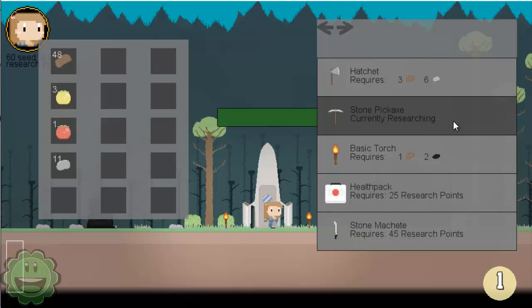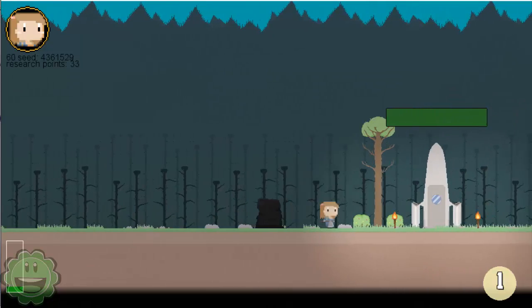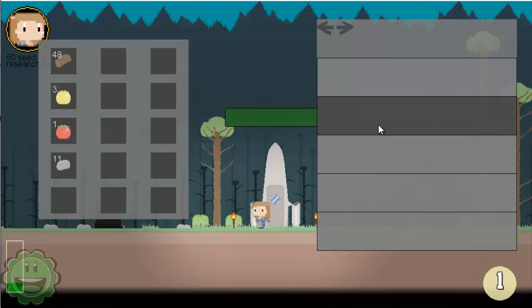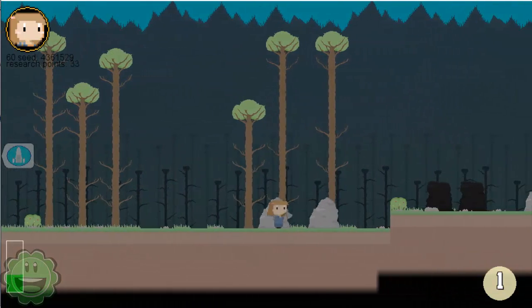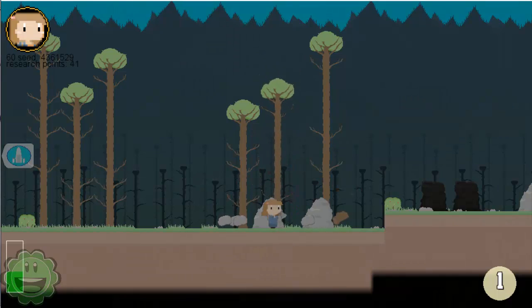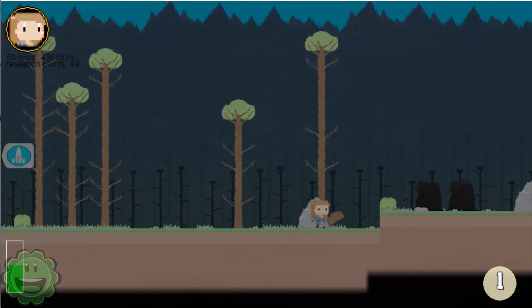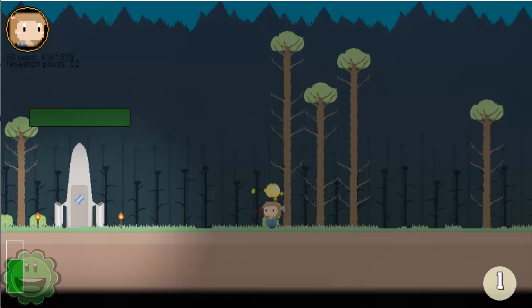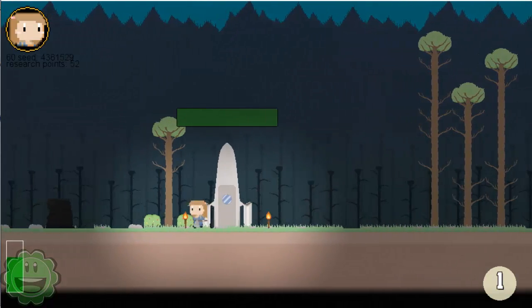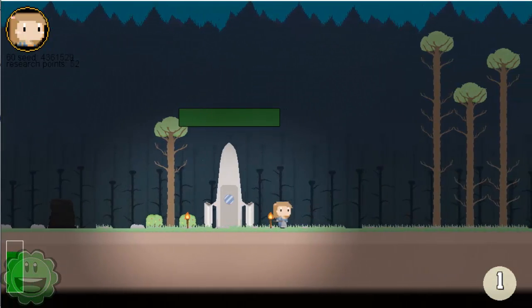I'm going to research the stone pickaxe because I have no coal, and you can actually get coal with your hatchet. It's turning nighttime. Let that research finish — I should have done that earlier. Mobs are going to start spawning in, and we'll venture out once we have some torches to place down. We'll get some berries as well just for health packs. There were going to be more resources in the game, we just don't have them in this version.